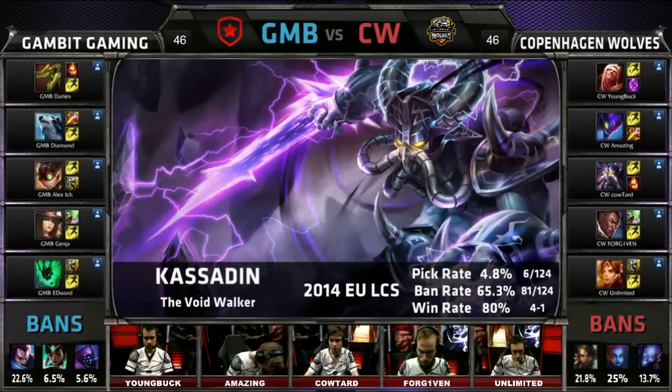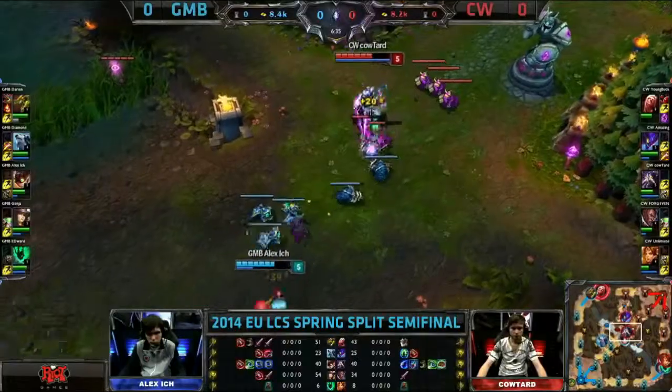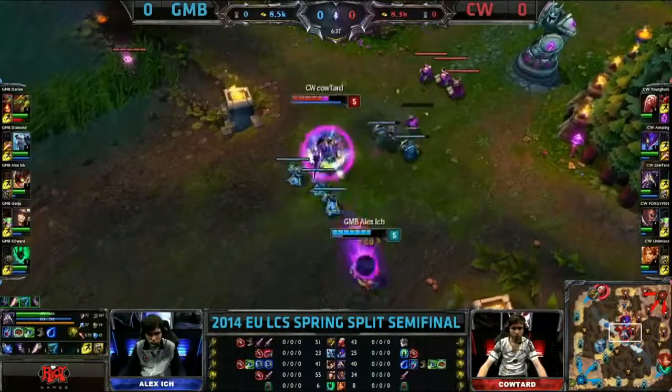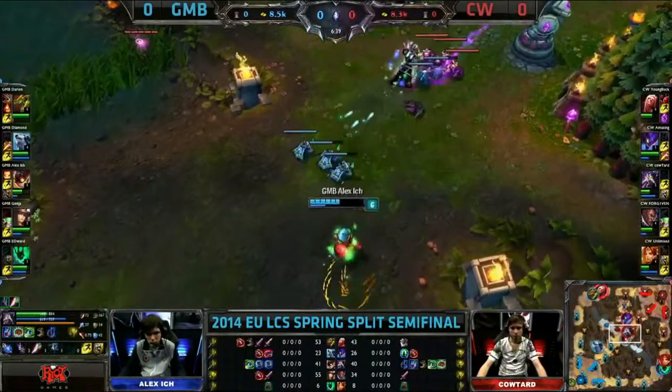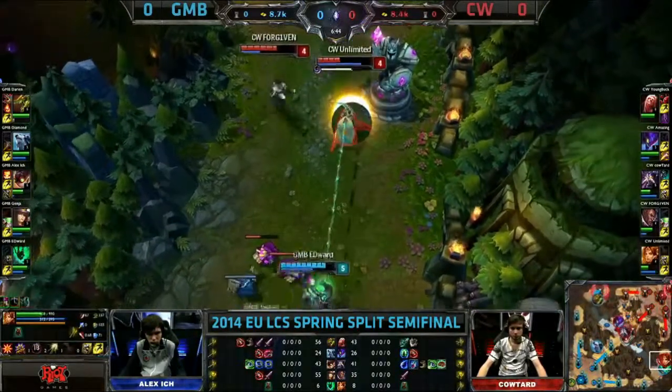And Kassadin, the final choice for Kowtar. Kassadin again is in a gambit, sent back home a little bit earlier than he would like. Kowtar doing a very good job of pressing him in, staying aggressive. More importantly, Kowtar is staying even on CS.